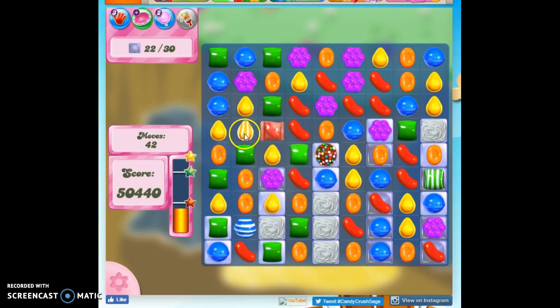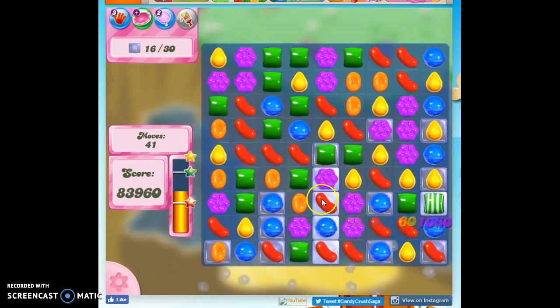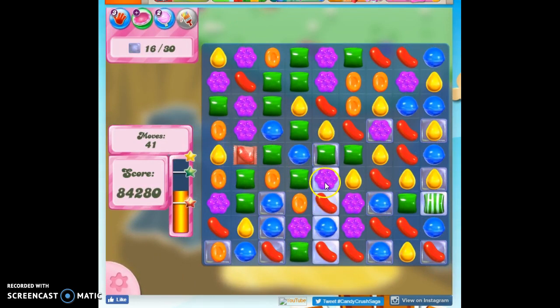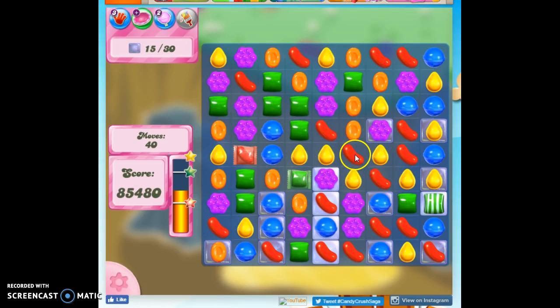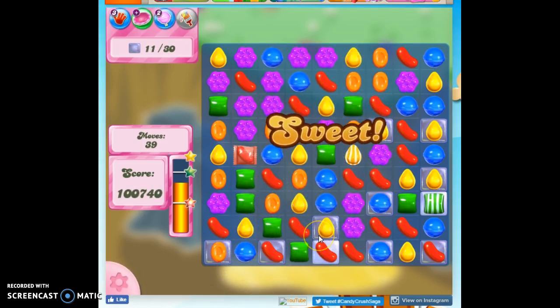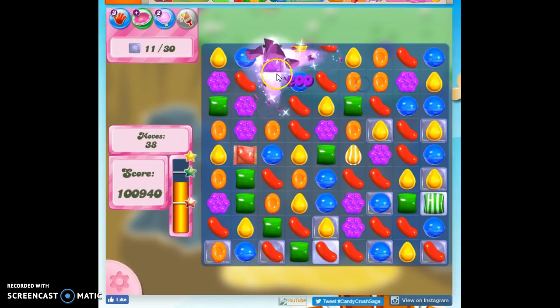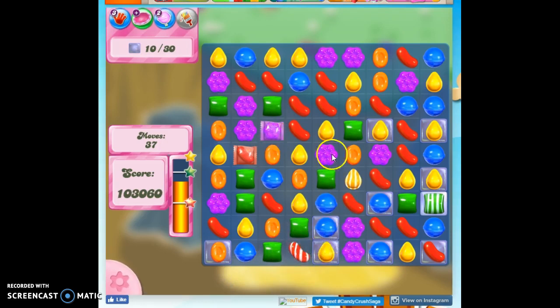We've got this striped-wrapped combo, but this time they're both in the same row, so it's going to take out this row, the row above, and the row below — I get to determine the columns. I don't want this column, this column, and this column, because I only get one column of jelly. I want to get this, this, and this — so I'm going to push the red into the yellow. We took all of that out. Now I can make more specials. Wrapped candies are very helpful on this board because they have a double explosion, so they take out that double thick stuff. Normally I make moves low to the ground, but sometimes I look up above to see if there are some specials that can be made to help us.